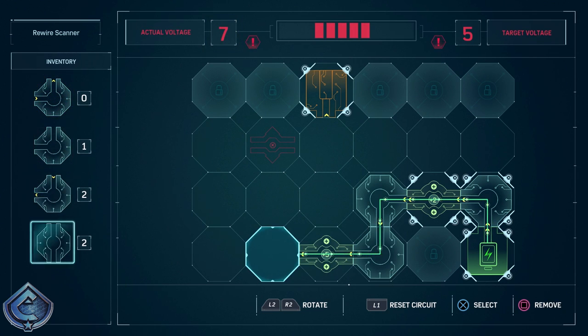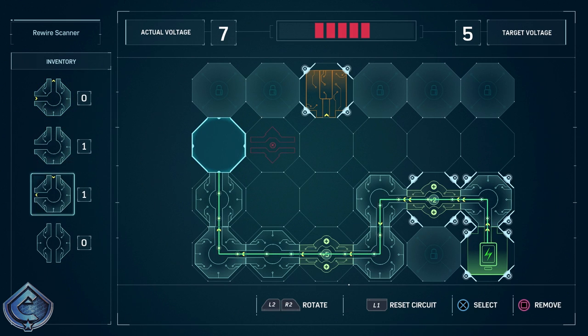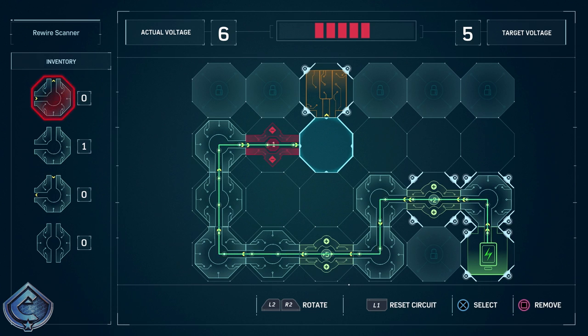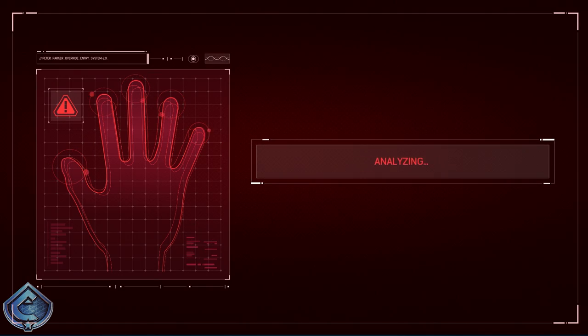I work through the electrical puzzle — adjusting the circuit to minus two. 'Alright, I'm a scientist, guys. Got it — transmitting handprint now.'